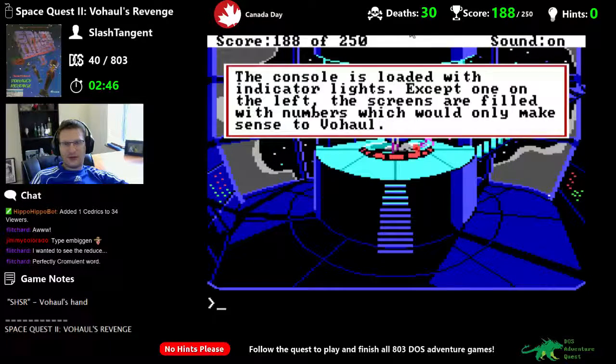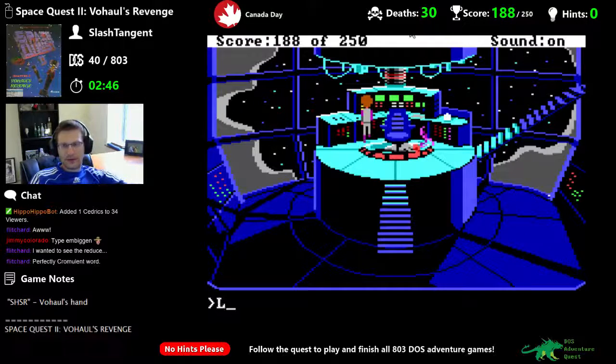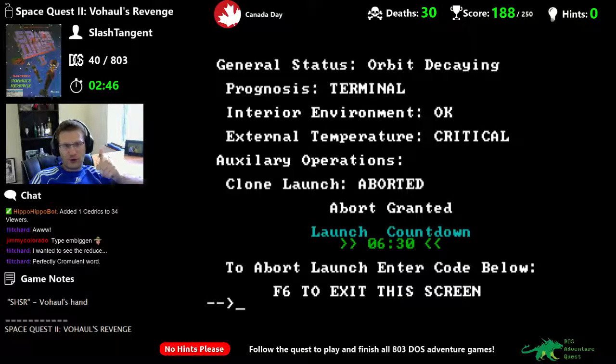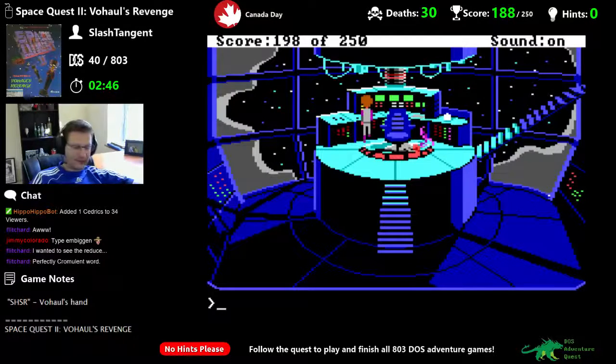Look console — it's loaded with indicator lights, except one on the left. The screens are filled with numbers. General status: orbit decaying, prognosis terminal. Interior environment, external temperature critical. Auxiliary operations: clone launch — go. Launch countdown: six minutes to abort the launch, enter the code. We just got the code — probably SHSR. Clone launch aborted! 10 more points, countdown stopped.